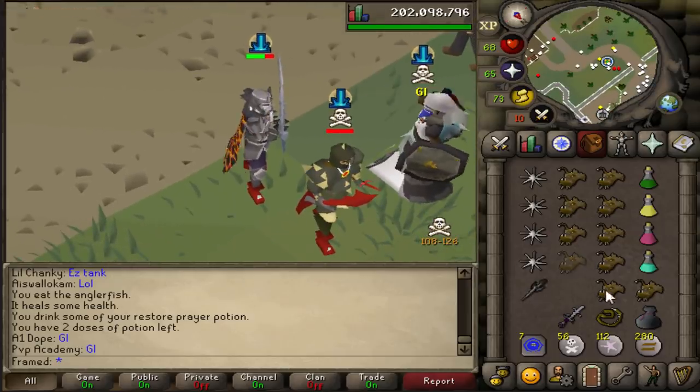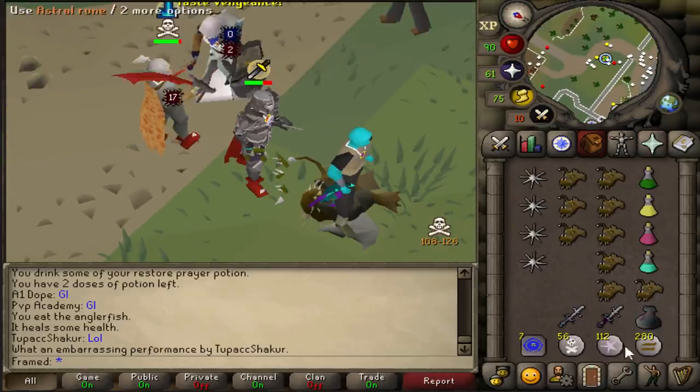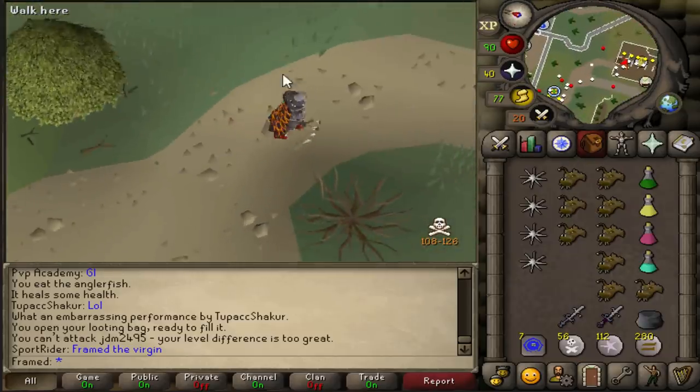Let's go, baby. AGS came through. 2.6 billion dollars — let's go!